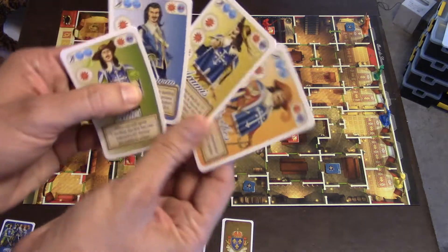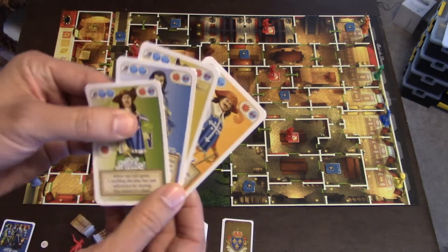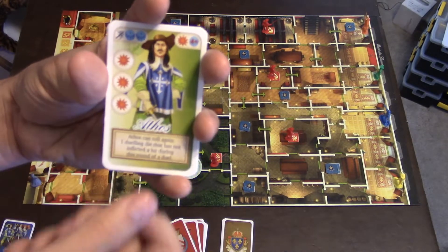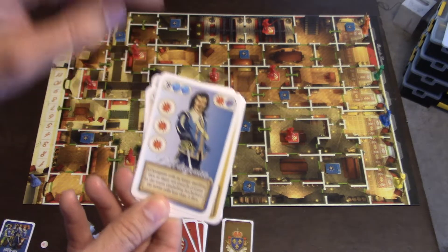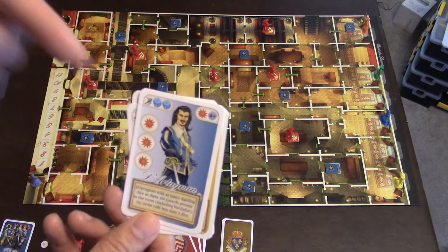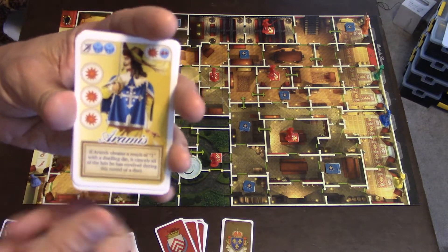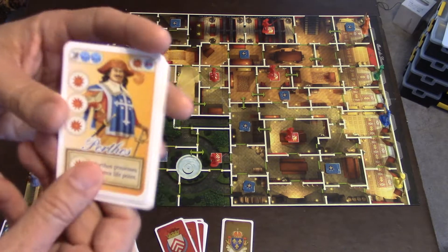Each Musketeer will get their own card for whichever Musketeer they're handling. These Musketeers come with little abilities. Athos can re-roll one of his dice in a duel. D'Artagnan can roll his mini die with a minimum of two — if he's fighting three or four at one time, he can add a third or fourth die. Aramis, whenever he rolls a one, can block a hit from another Cardinal. Porthos just gets an extra heart.